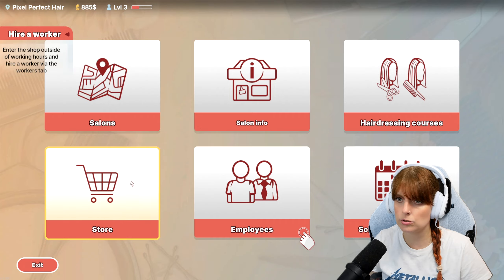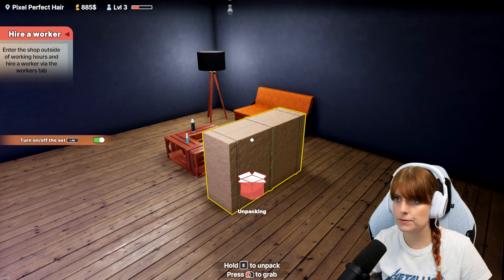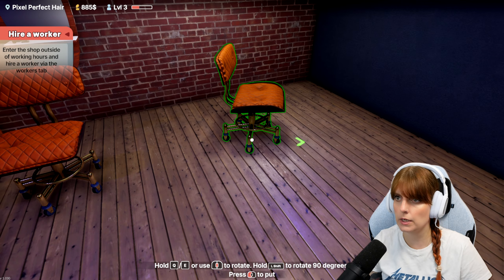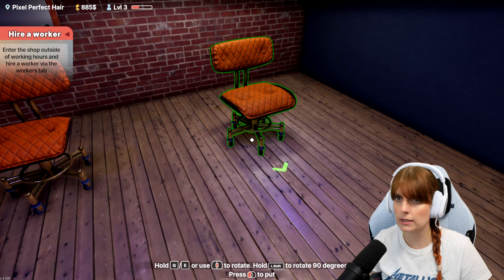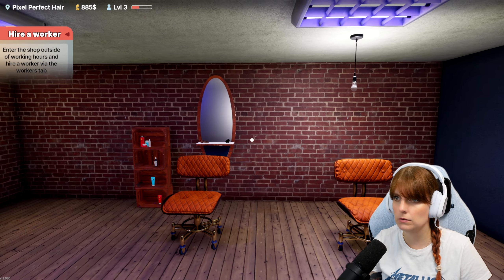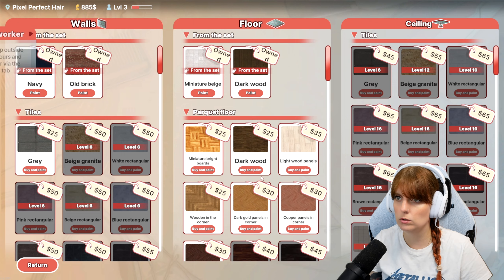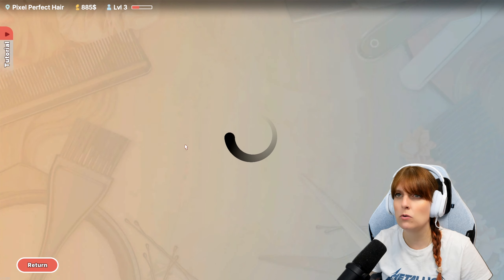Okay, cutting stations. Can I unwrap this? If I put that here, I might need a mirror as well. Let's go to the store - okay, a mirror. It's this one, isn't it?